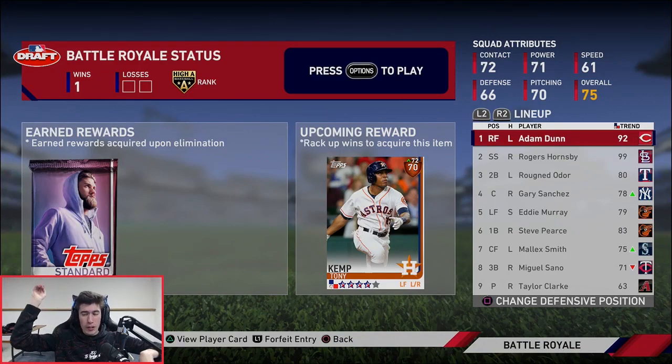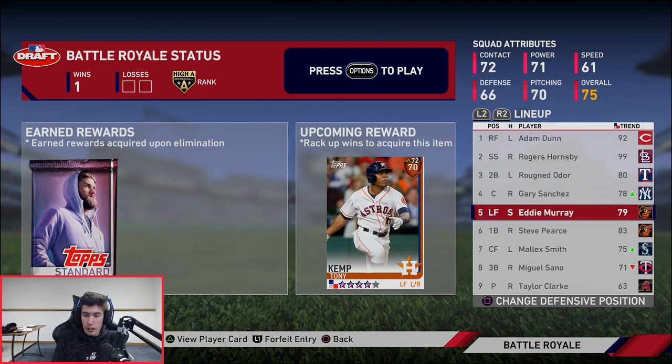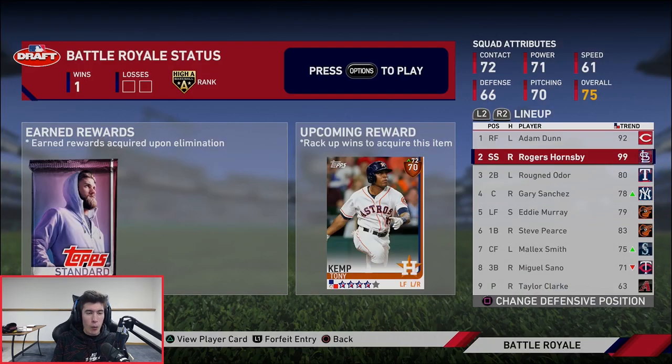What's going on guys? Twin coming at you with another MLB The Show 19 video. Today we're trying to stay undefeated with this Battle Royale team. We've got 92 Signature Series Adam Dunn, Hornsby, Gold Rougned Odor, Gary Sanchez, Silver Eddie Murray, Steve Pierce 83 version. We got a really solid team and we're just looking to keep it going.